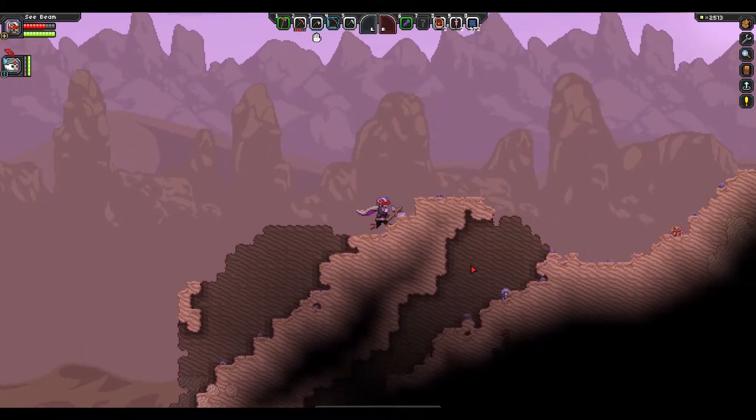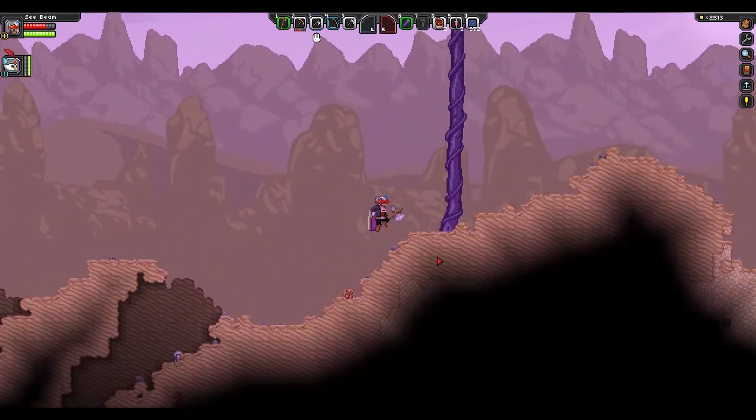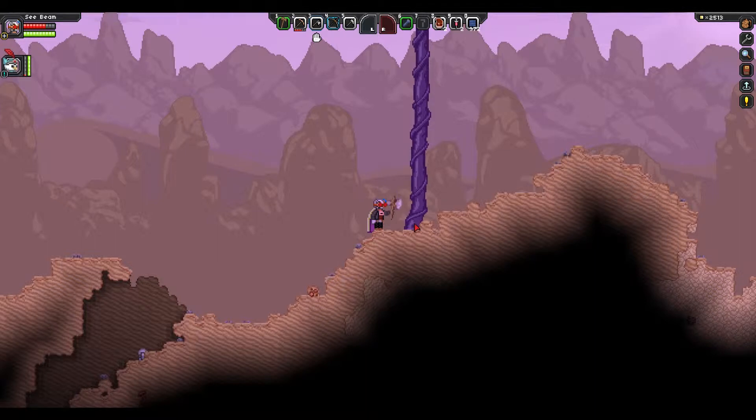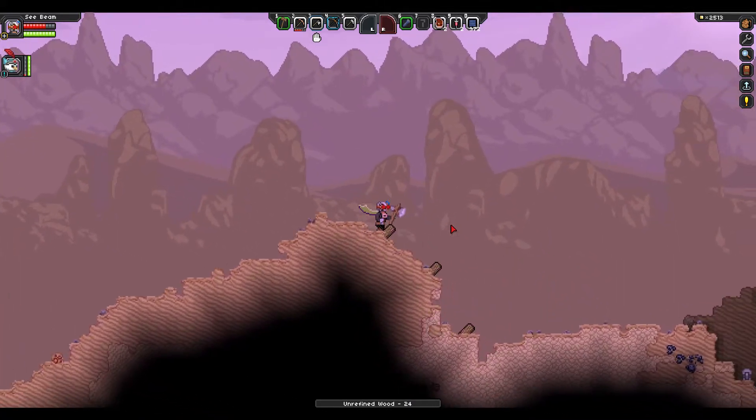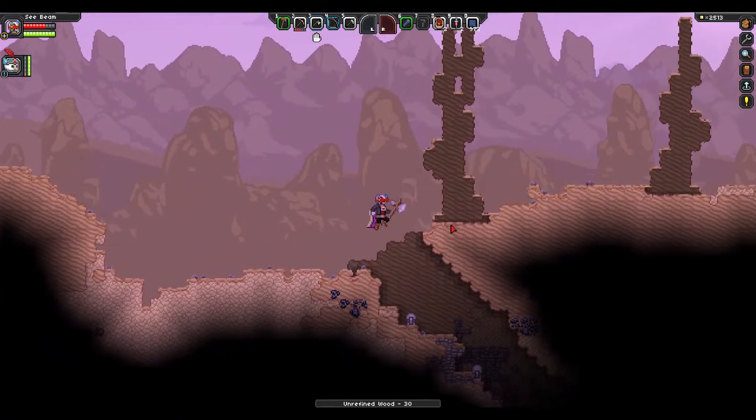I'm gonna check this last area — there's more trees. Heal up. Tyler? Why does it say we have zero fuel? That's your ship.